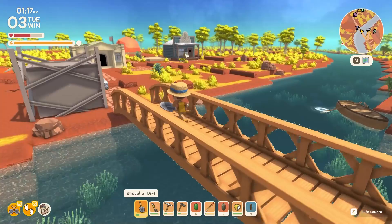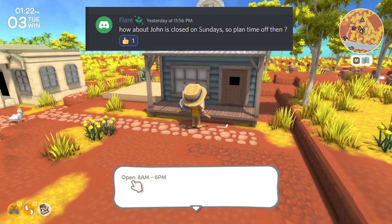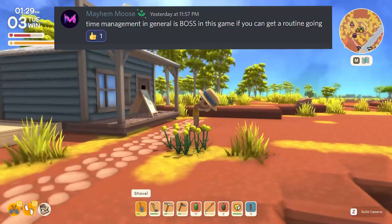That was actually tip five from Flare: John's shop is closed on Sundays, so get your items or sell them on Saturday. If you have anything you want to sell or buy for Sunday, get it the day before. Time management is very important, especially early on when you only have a limited number of NPCs.